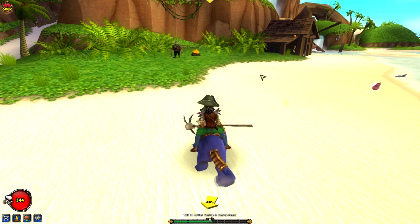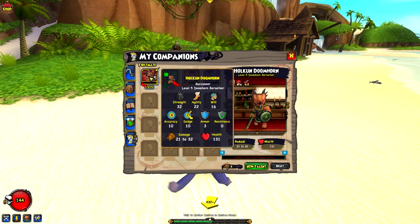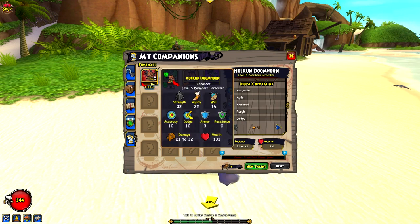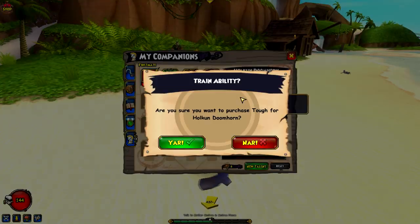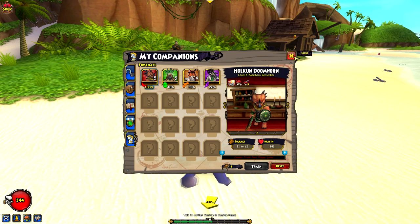I also got a new companion — Doom Horn, who is an Aztecasaur — and it turns out to be the best companion I have so far. He also has a new talent, so I'll learn that. He seems pretty tough. I'm going to upgrade his armor for toughness. He has a lot of health, so I'll make him my tank companion.